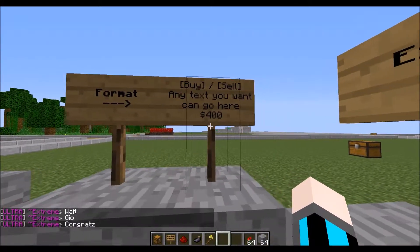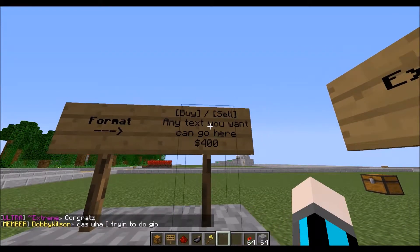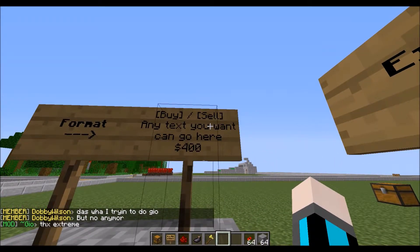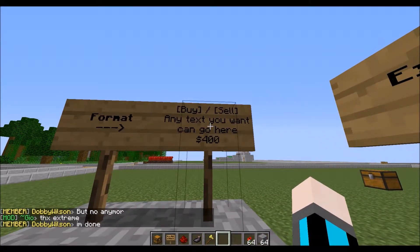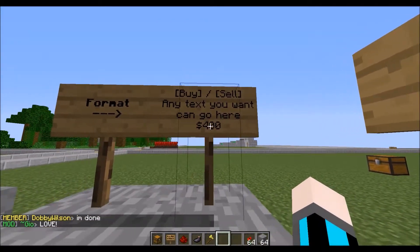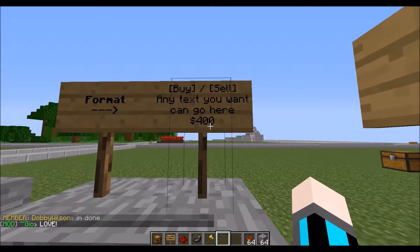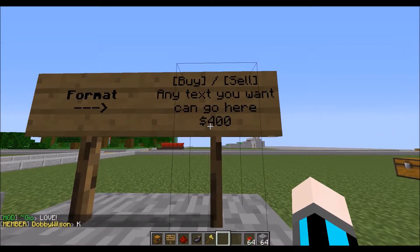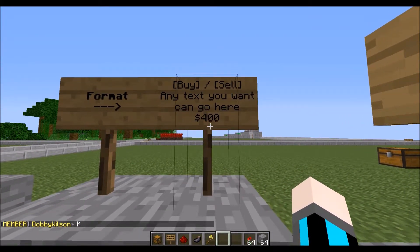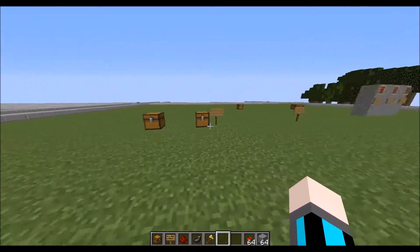The format for all of your signs looks like this. You're going to have a buy or sell sign. Buy means that you are selling your item, and if it says sell, you are buying that item. The person that reads the sign is what they're going to do, versus what you want to do. In the middle, you'll have two lines of anything you want, and the bottom line you'll have a dollar amount — any number you want. You don't have to have the dollar sign, but it looks nice so people know exactly how much they're paying.